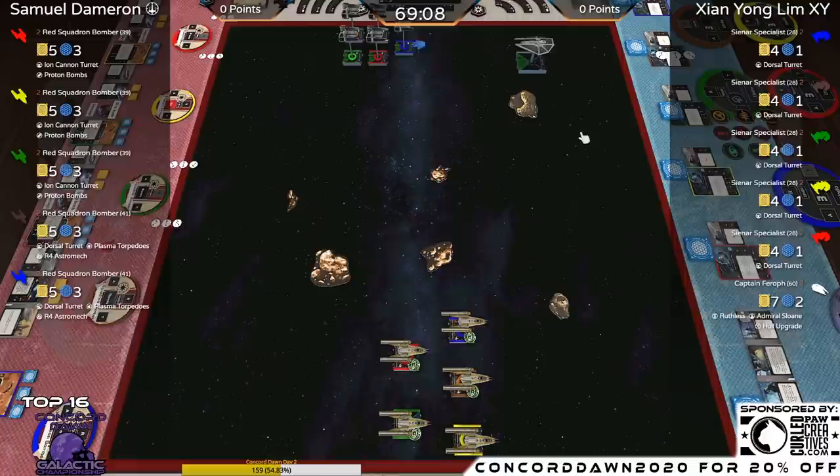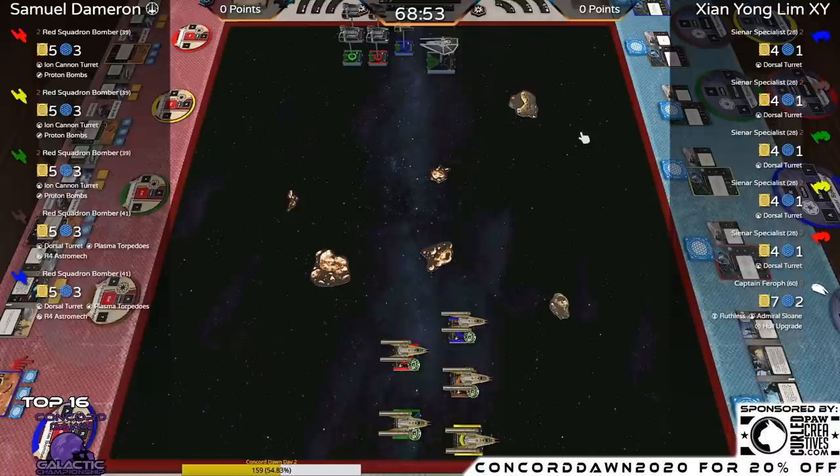XY is moving three straight and turning. The Ion Turret allows a certain degree of control over your opponent's moves. Even though it's a medium-based ship, Ion tokens don't clear away immediately, so if he gets one on there he can choose when to escape. We did see the TIE Aggressors turn their arc to the left this turn, whereas the previous turn XY rotated them to the right — just conga-lining up the board. Mind games at work.